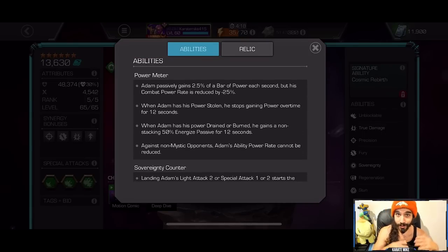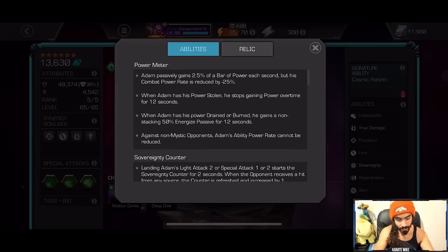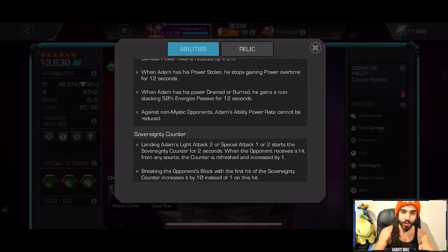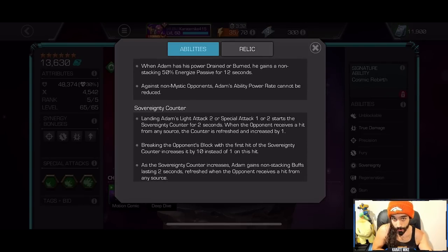He's one of those champions who has some passive power over time — he gains 2.5% of a bar of power every second, but his combat power rate is reduced by 25%. You never notice the combat power rate reduction, but you definitely notice the passive power, so overall it feels like a net positive. His power can be stolen, stopping the power over time — that's one way to counter him, like with Dr. Doom's special one or magic special two. When his power is drained or burned by a tech champion, he gains a non-stacking 50% energized passive for 12 seconds, gaining more combat power rate than normal. You can't control his passive power gain with Spidey 2099, Quicksilver, or a petrify from a non-mystic champion.